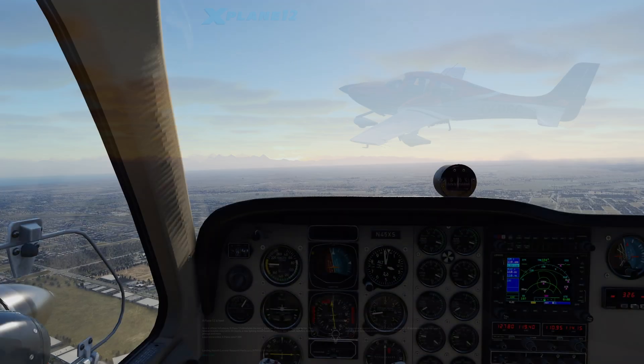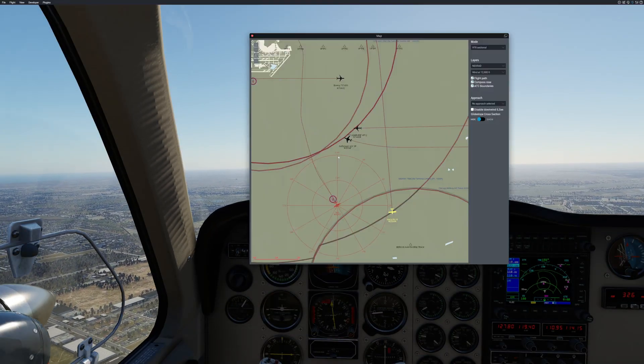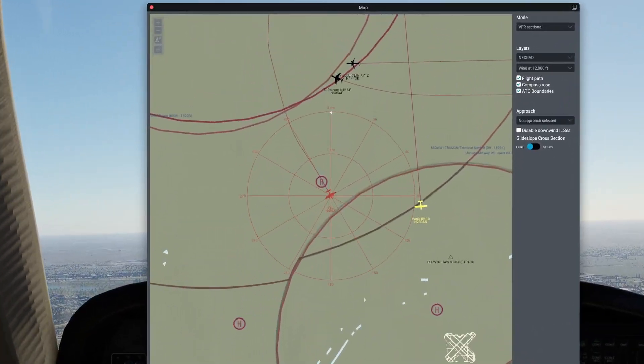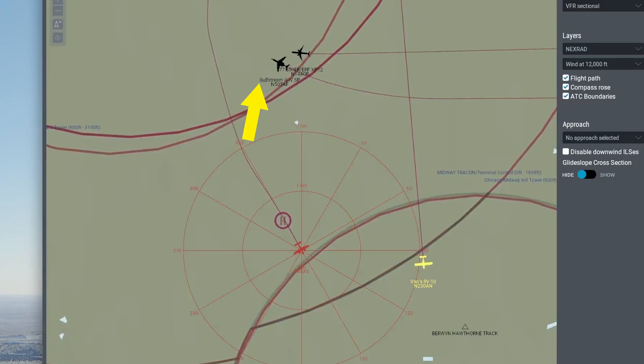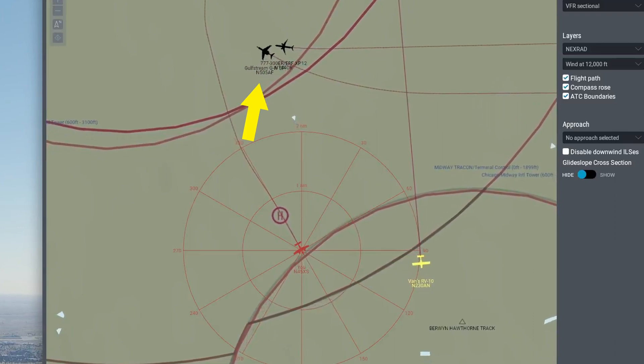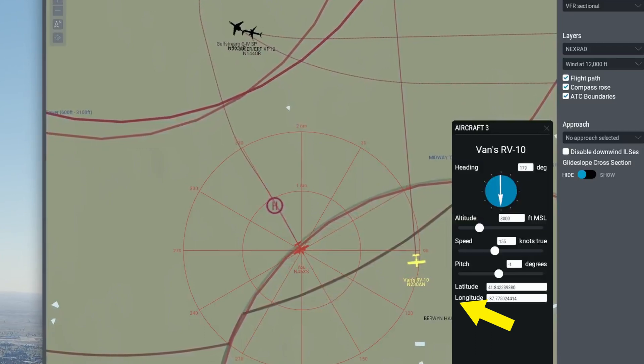Next time you come back in — it takes a little longer to load — there we go. We can see ahead of us we've got a couple of larger aircraft, and the Vans RV-10 is ahead of us to the left.